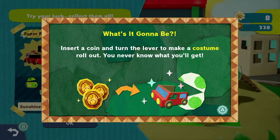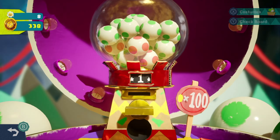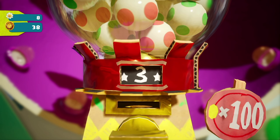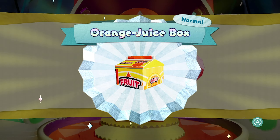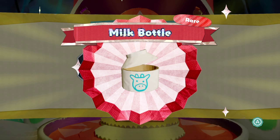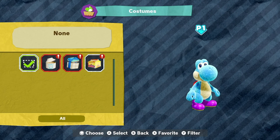Let's play the second level - Sunshine Station! There's a vending machine: insert a coin and turn the lever to make a costume roll out, you never know what you're going to get. After you get your costume, head to the costume screen to try it on. It costs 100 coins per spin - let's see what we get! Orange juice box, a gift box which is rare, and another rare - a milk bottle! So costumes protect us but they break down with damage, so be careful.